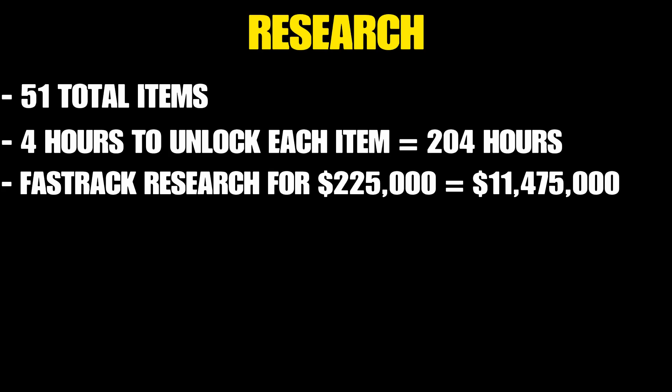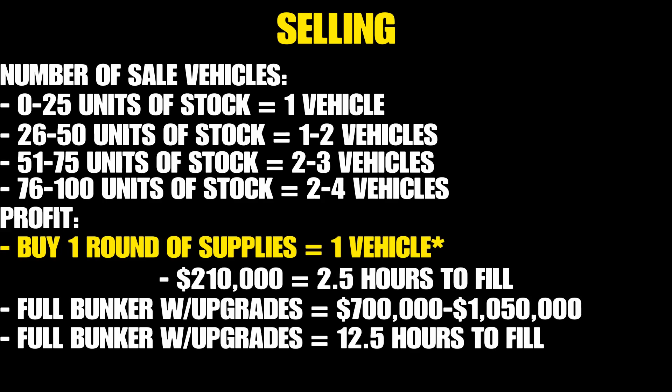Now let's talk about research. There are 51 total items. It takes roughly four hours to unlock each item if all your research staff is assigned to researching, meaning it's 204 hours to unlock everything. You can also fast-track research, which basically means you pay for it — each item costs $225,000 to fast-track, for a total of $11,475,000. A quick tip: if you fast-track and get an item you don't want, you can close the app and retry since it's all random. The research is a pain, but honestly there are only a few things you'd really want to have, and none of them are mandatory.